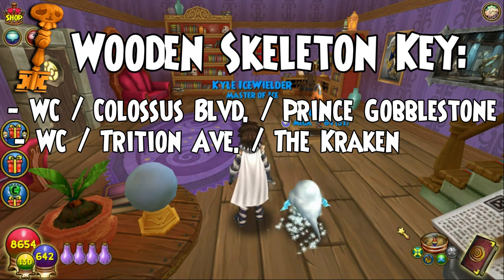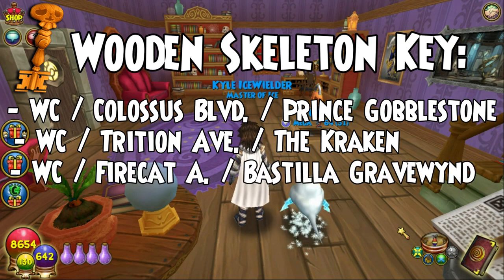Another one in Wizard City is Firecat Alley: Bastilla Gravewind — she is a boss. I believe she's part of the story, or just a quick side quest. She's just in a tower, you go in, you fight her real fast, and you should be able to get a wooden skeleton key.